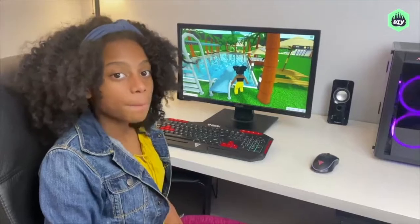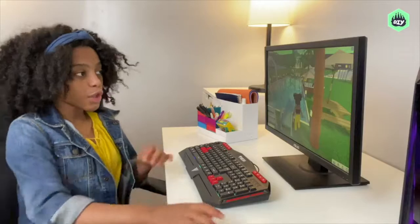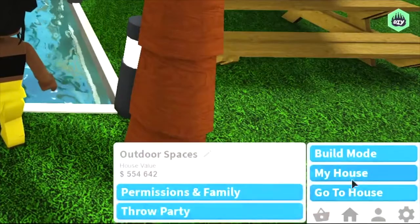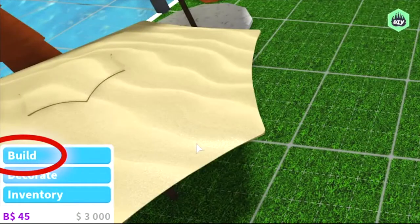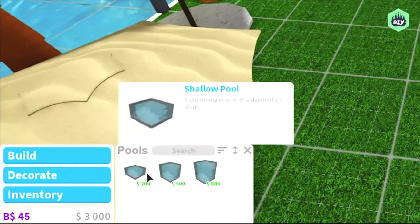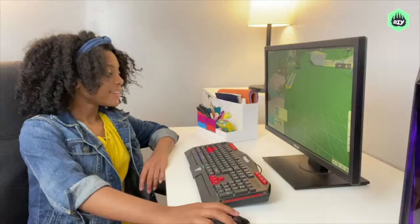You basically know how to build everything from previous videos, but we haven't really talked about how to build a pool. So, I'm going to go to build mode. I'm going to go to the house in the bottom right corner and go to build mode. Then, we're going to go to build. We're going to go to pools, and then we have a shallow pool, a classic pool, and a deep pool.